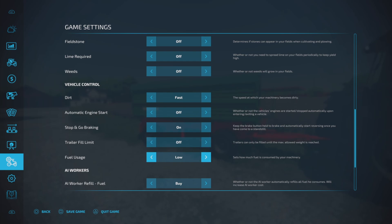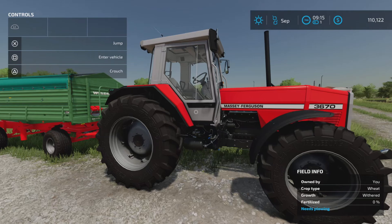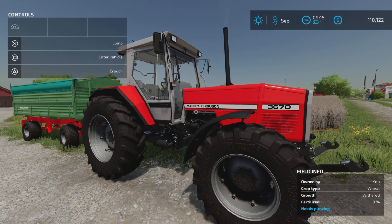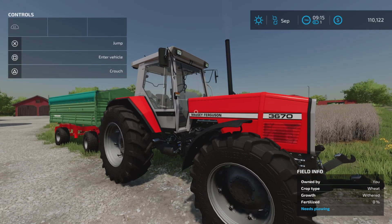Fuel usage: low, normal, or high. This is basically how much fuel your machinery consumes when being used. If you want to play realistic, normal or high is probably the setting to use. If you don't want to have to refuel very often, set it to low.